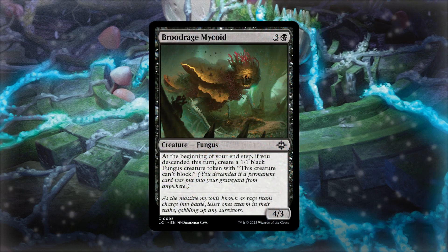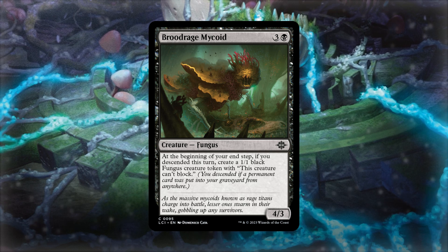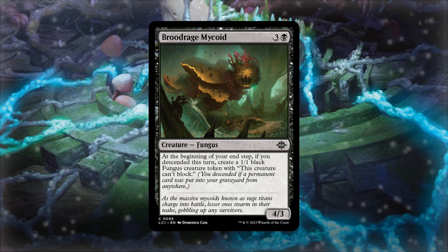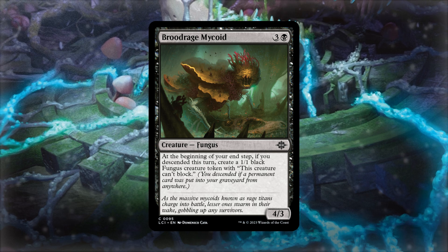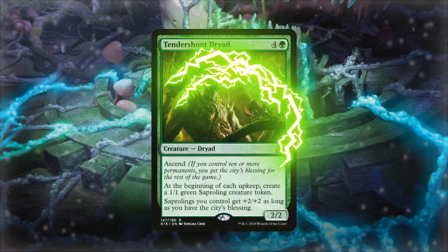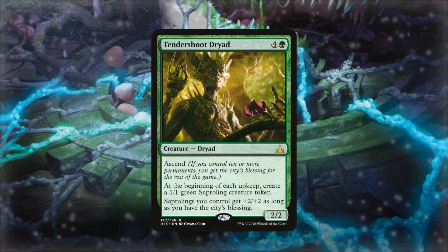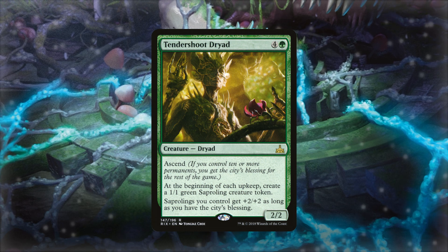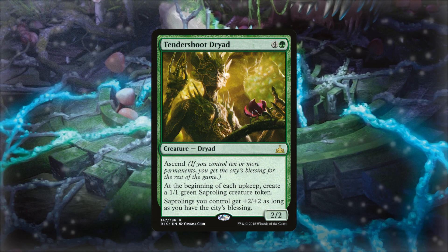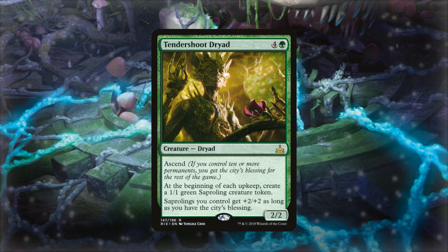Another excellent card from the new set is Blood Rage Mycoid — basically a mini version of our commander. When we descend we create a 1/1 black fungus creature token, and it's also a fungus itself so it buffs up our commander. If we really want to overwhelm our opponents, Tendershoot Dryad is incredible in this deck. At the beginning of each upkeep — that's right, each upkeep — you create a 1/1 green saproling creature token. It also acts as an anthem for saprolings, giving them +2/+2 as long as you have the city's blessing, which is very easy to achieve because we have so many tokens entering the battlefield.